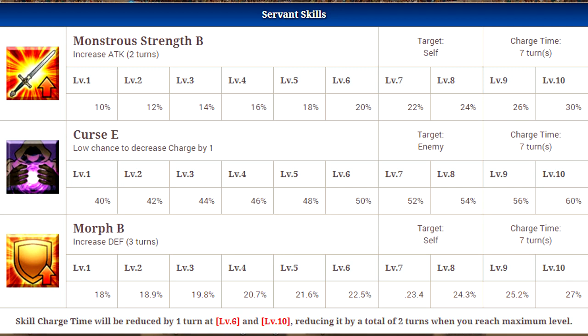Moving on to her skills, her first skill is Monstrous Strength B, which will increase her attack for two turns. It's a pretty moderate increase — 10% at level 1, 30% at level 10. It's pretty good; you always like those self-buff attacks. It is only for her though, so that's kind of a drawback.